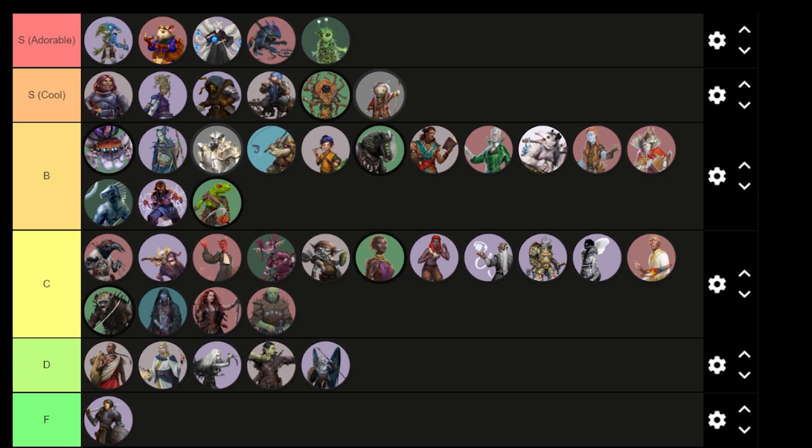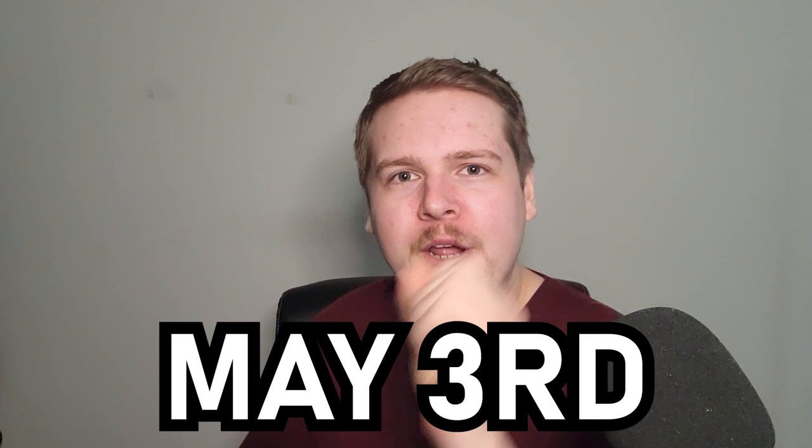And there we have it — the official Nonat1s Ancestry tier list. Go ahead, yell at me, insult me in the comments, tell me how Aphorite is your favorite ancestry and how dare I put it in F tier. But there you have it. Let me know your thoughts in the comments, and please do not forget to sign up for the Sinclair's Library Kickstarter using the link in the description. May 3rd, May 3rd, May 3rd — everything is set into motion and we're so excited to share it with you. Thank you so very much for watching, I hope you all have a wonderful rest of your day, and until next time, no nat ones.